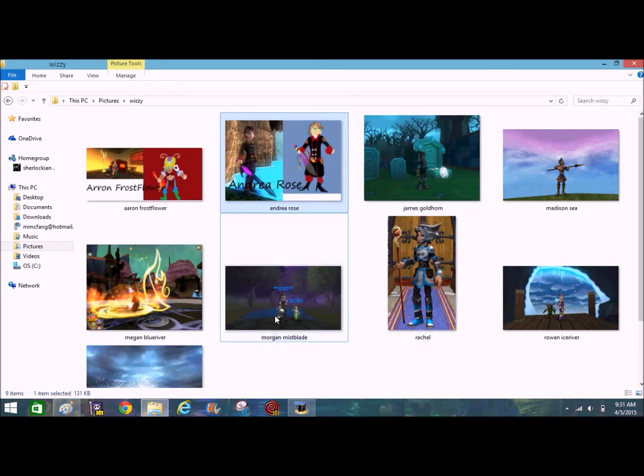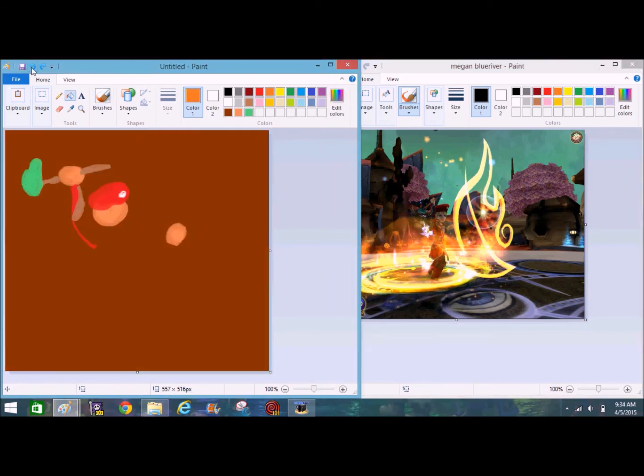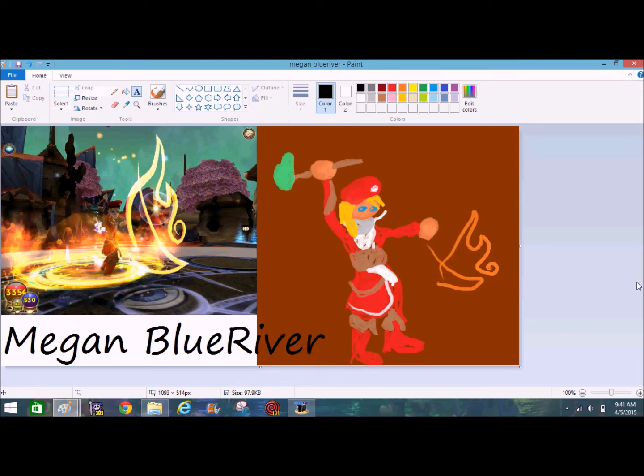Next one. I don't want to just go by alphabetical order, so the next one I click is Megan Blue River. I think I did pretty good, actually — more than good on this one, because of the complicated position your wizard was in.